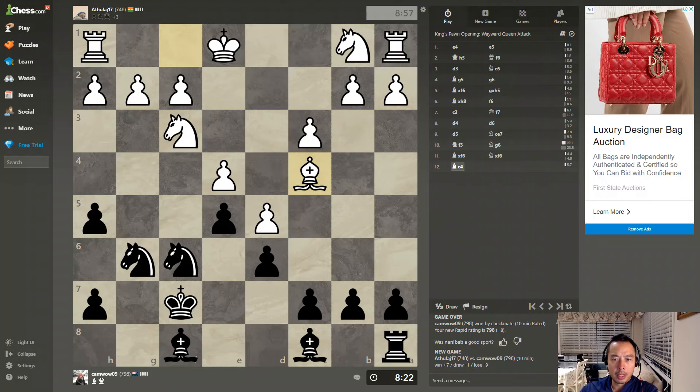Not a bad move. I do not want this pawn to move forward, so I'm just going to let that go. I'm going to move this up just to attack the horse if he moves to g5.